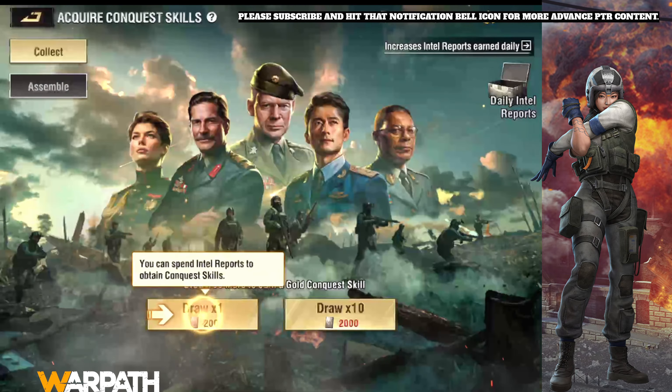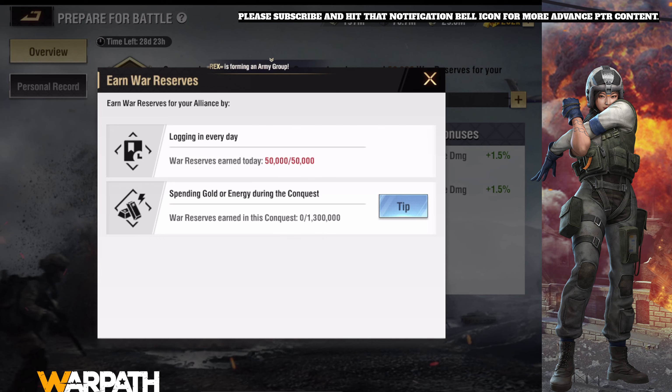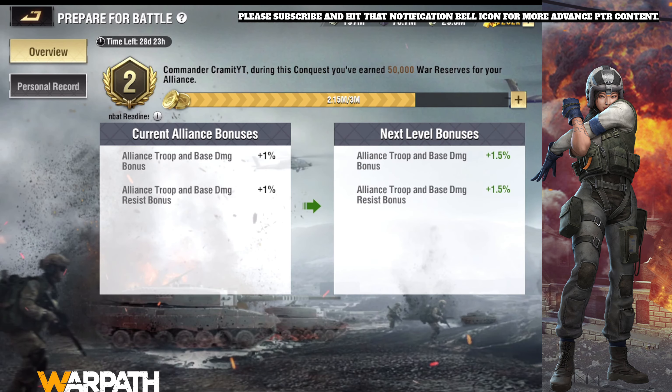What else is new? Prepare for battle — I heard it's different now. From what I saw, it's no longer increased from purchases but from spending gold and energy. So buying won't increase this buff anymore, but using energy or spending gold will help you get it up.